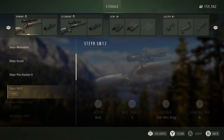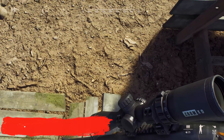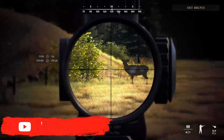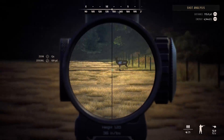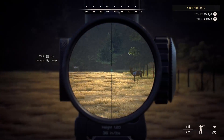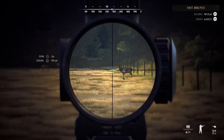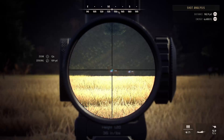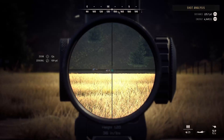Up first we have the Steyr SM12, aka the 300 Win Mag. I'll put the top of the scope on that board to try to make it as fair as possible. At 50 yards: 46, 55. At 100 yards: 45, 61. At 150 yards: 44, 58. And last but not least, at 200 yards: 43, 64. So within 150 yards or so it drops 291 joules.